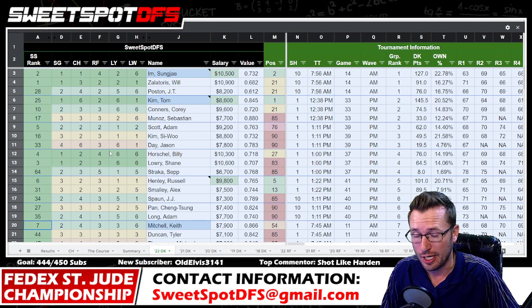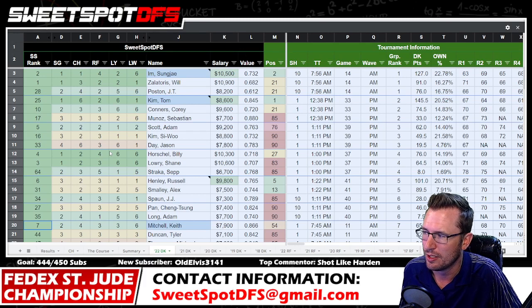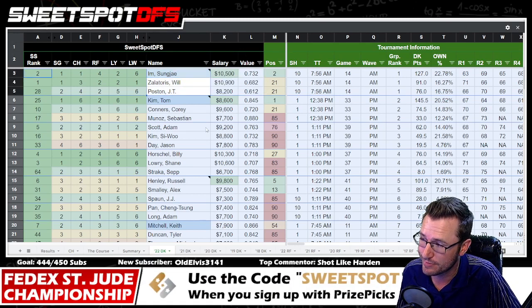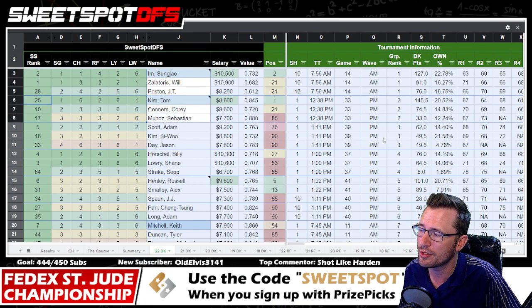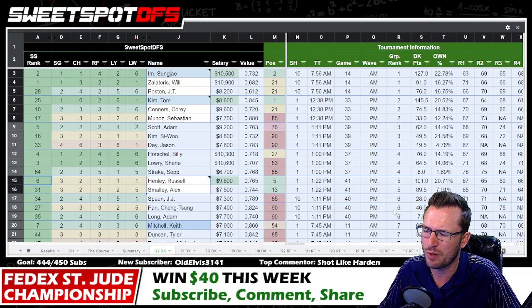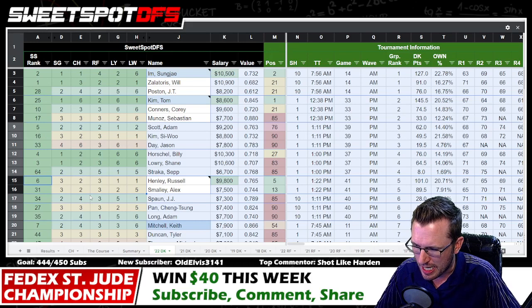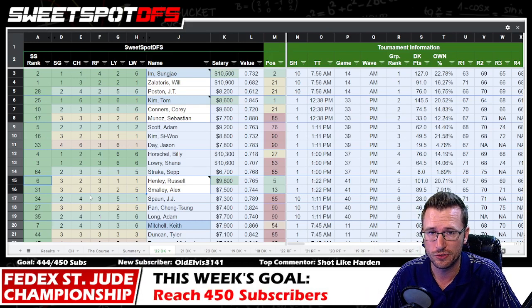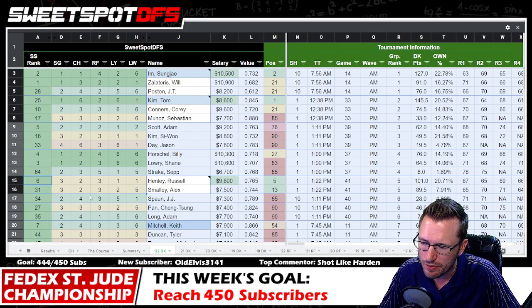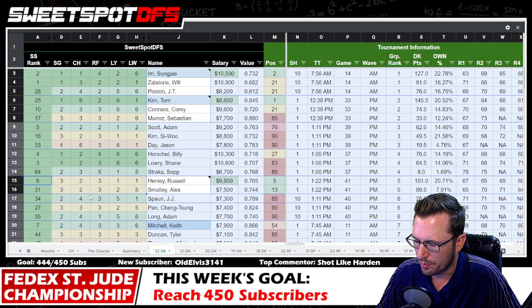We had three golfers from marquee tee times in the optimal lineup. Remember the rule: never pick two golfers from the same group. Sungjae was your optimal guy from the Sungjae–Zalatoris–JT Poston group. Tom Kim was optimal from his group. Russell Henley and Alex Smalley were also in there — I said on the Fantasy Golf Pod on Wednesday that either Russell Henley or Alex Smalley would finish inside the top five. Russell Henley ended up doing it.